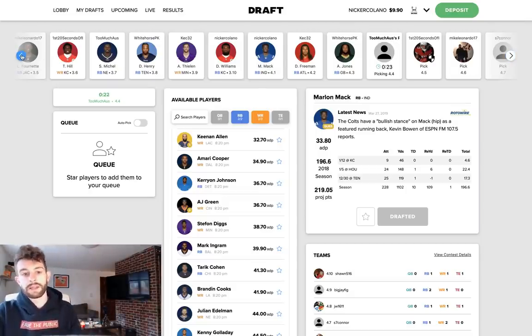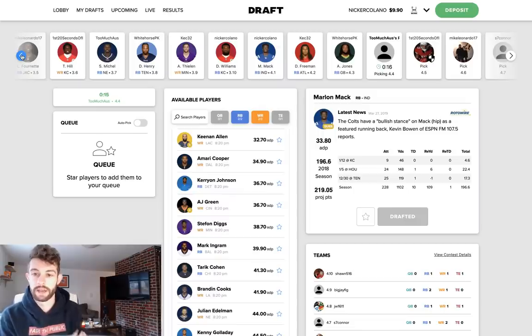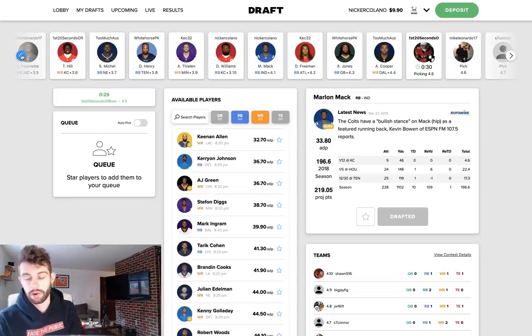Tyreek Hill is interesting too, but as the starting running back in the Chiefs' offense, give me Damien Williams at the 3-10 all day. I'm not going to take him in the second round — I'd probably fade him in the early third round as well — but in the third or fourth round I'm definitely okay with Damien Williams. Marlon Mack — I just love his situation, it's gorgeous. If you want in-depth analysis on either of those players, go watch my last running back rankings video. We had DeVonta Freeman and Aaron Jones — I hate DeVonta Freeman man, even as a Falcons fan.